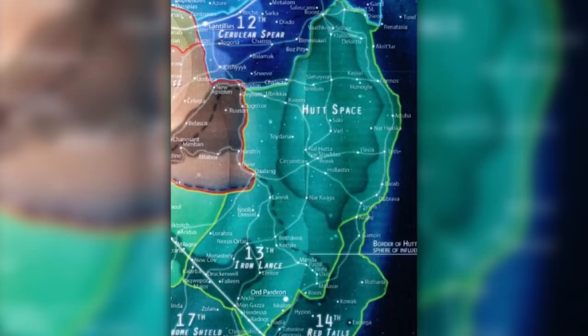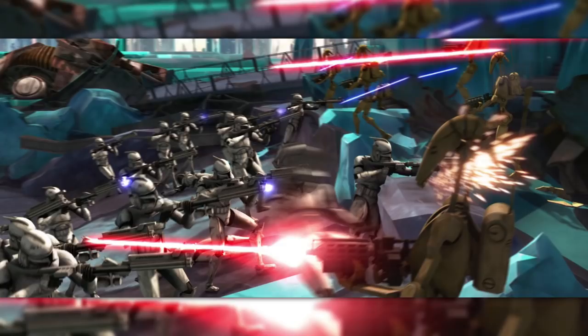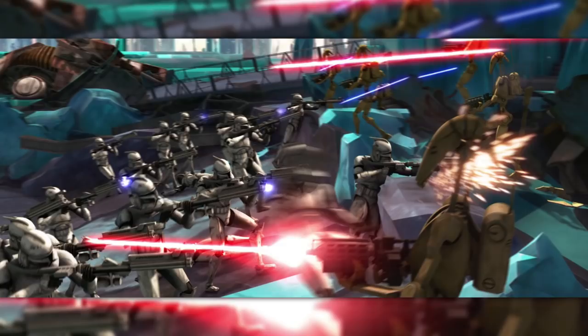The 13th Sector Army controlled the widest swath of space by far, though most of it was actually Hutt space, which the Republic stayed out of with the exception of their base on Toydaria. Based at Ord Pardron, Moff Puyler's Iron Lance Command frequently saw reinforcement from the 4th Army, as on top of Hutt space it also had to deal with the cluster of rabidly Separatist worlds around Ando. It also had to deal with some of the Republic's most important defences of the war, including the Battle of Christophsis and multiple defences of Kamino.